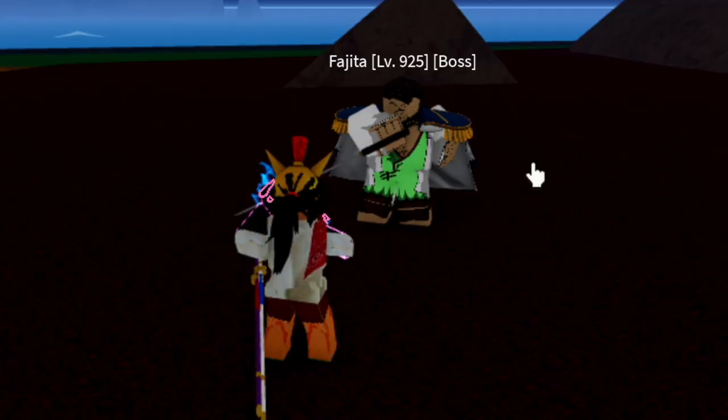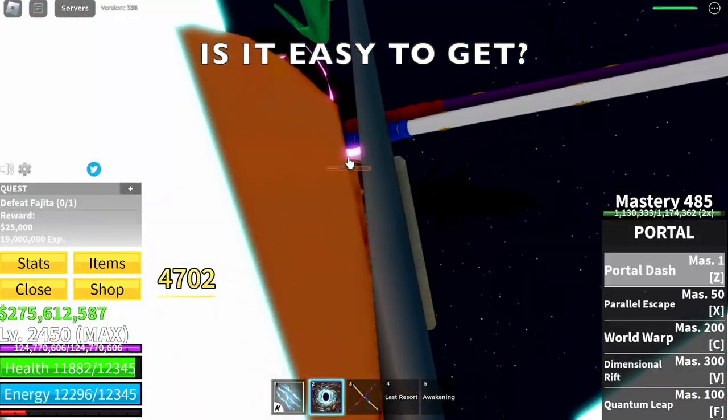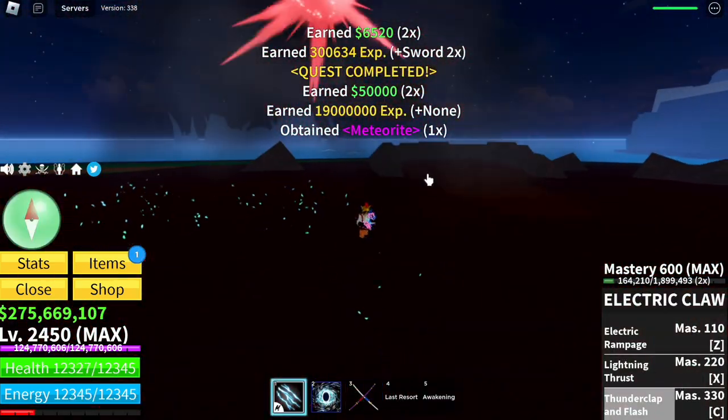In the green zone, here he is — as you can see, he's holding the sword. Getting it isn't easy, guys. This is just by chance, and if we're going to base it on my luck, I have two times drop rate.